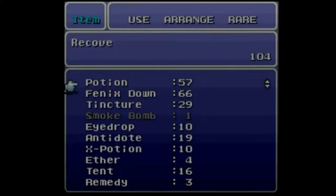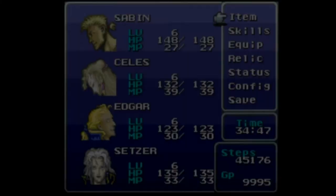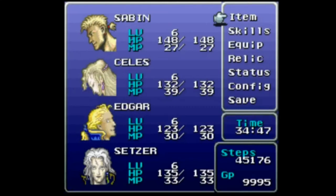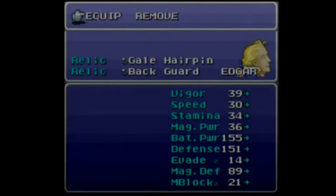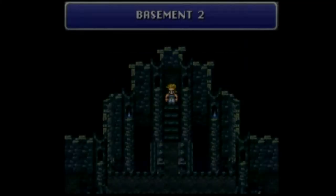Hello and welcome back to another episode of Final Fantasy 6 Blindfold. In this episode I'll be taking on Daryl's Tomb — the first part is a piece of cake and I'm hoping the rest will be just as much of a cakewalk. First order of business was to use a tent so my characters are not dead. Second order of business: equip relics. I'll put on the gale hairpin and backguard, which are very useful. Let's start going into the dungeon.